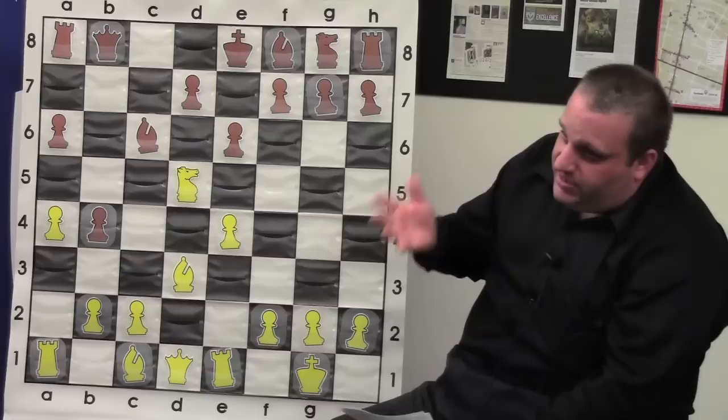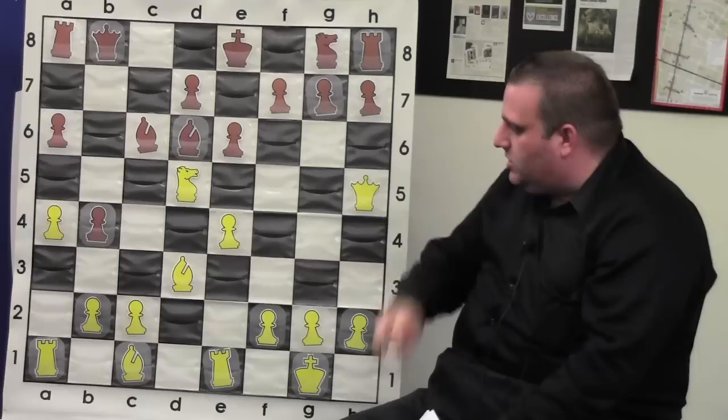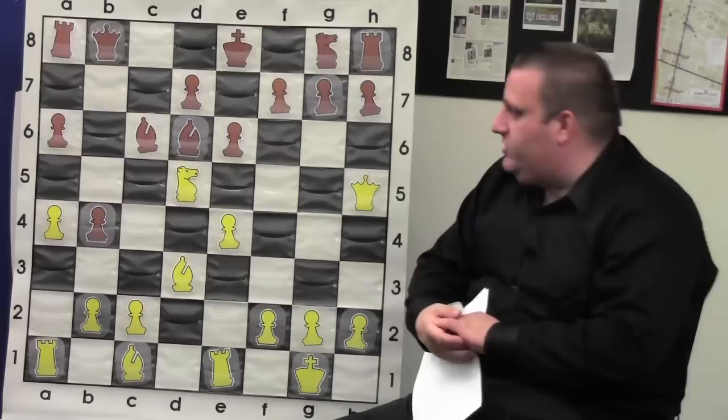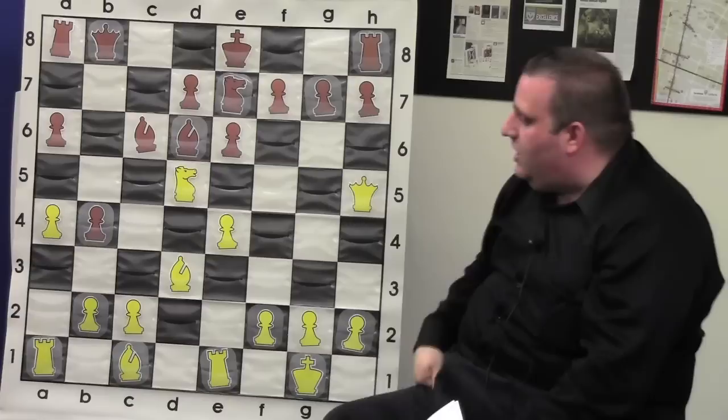This position in my database has occurred twice, and both players were playing very quickly so I think they knew it. In one game black played king f8, getting off the file, and in the other game black played bishop takes — black's score in those games was zero, not too good. Kamsky played knight to e7, a novelty, and now Nakamura thought for the first time and traded, playing b3. The computer keeps saying white's better, white's better, white's better.